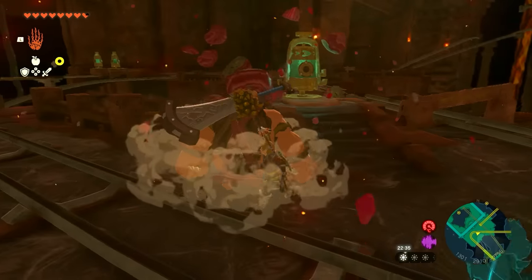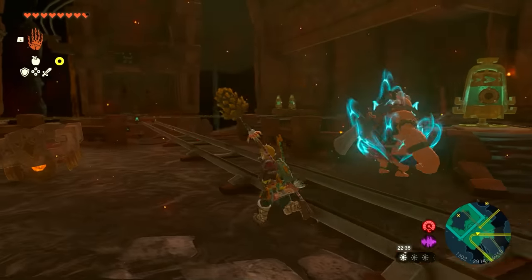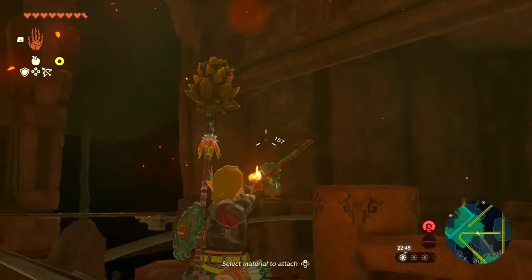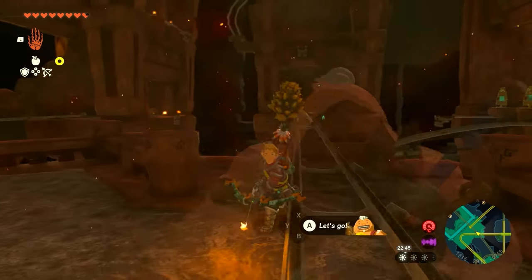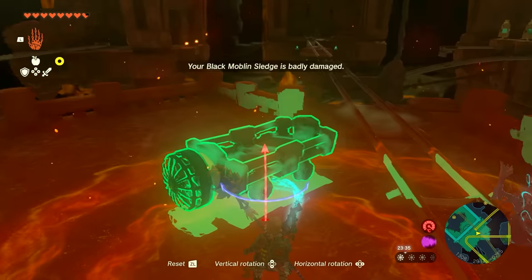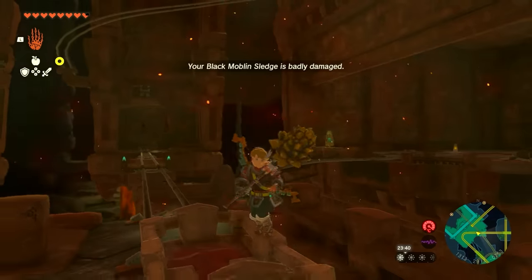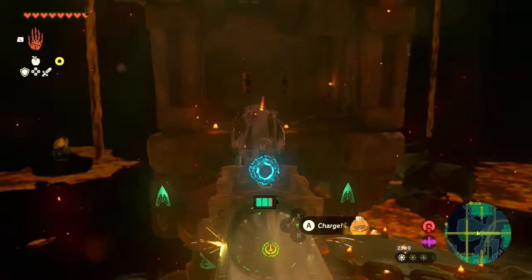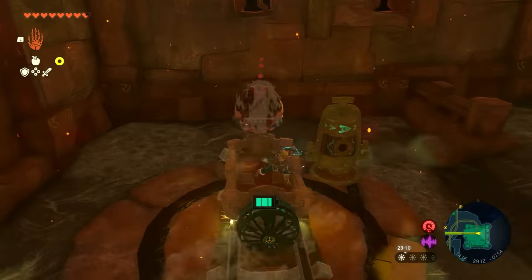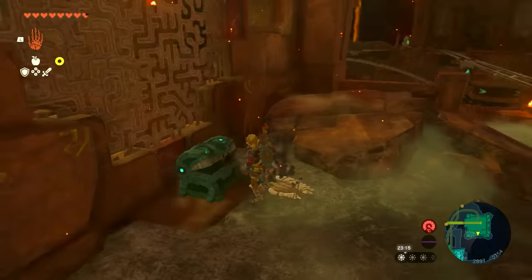In this area you need to use the boulder ability to break this rock thing here as usual. It activates the beacon — don't worry about it, it will activate just because of you using the ability. You're going to shoot one of those things at the back right there with an arrow — it basically fixes the bridge in front of you. Now take the minecart across that bridge to the other side. You'll see there is a chest at the back right of this location, so jump out and grab the chest quickly.